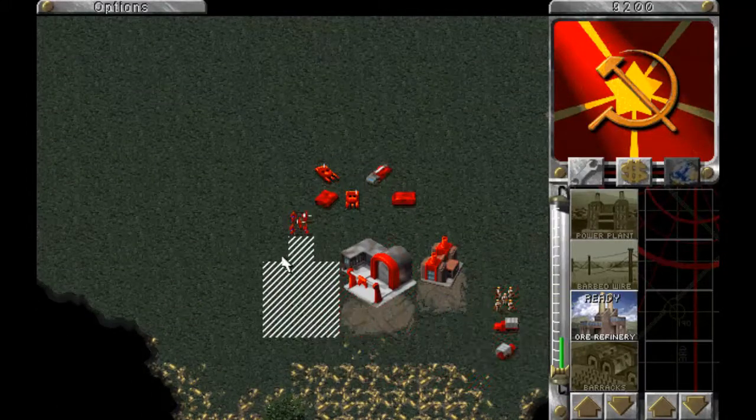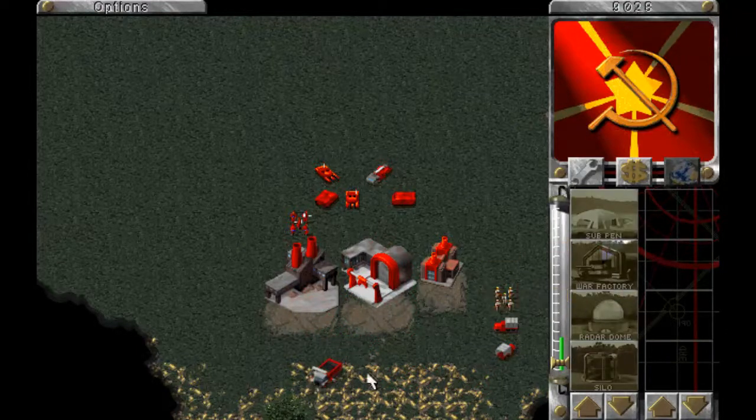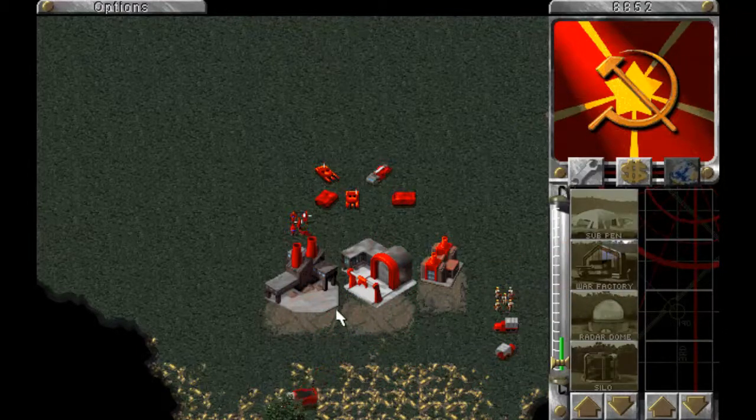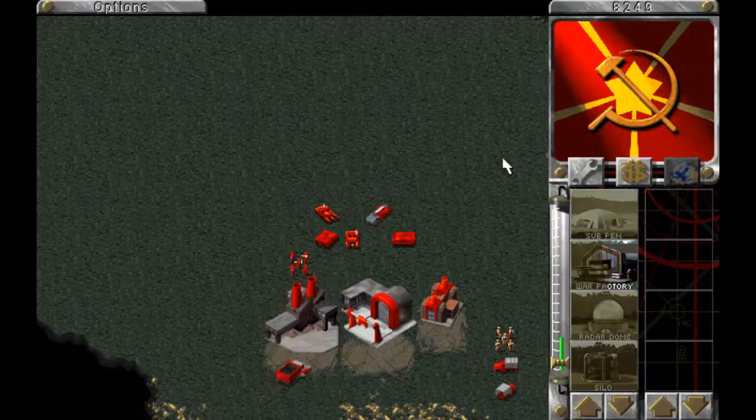Construction complete. Let's place down the ore refinery, go straight into the war factory, then build another ore truck and a few tanks. Hopefully that builds up a force big enough to push through the Allied base, which is up to the north.